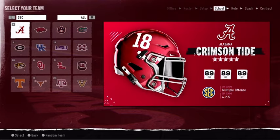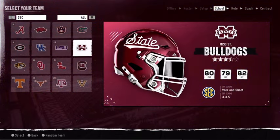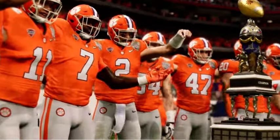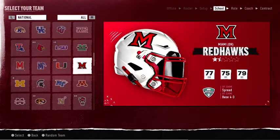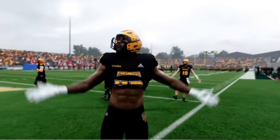Once you've settled your conference options, it's time to select your team. Begin with a highly ranked team and dominate at the top with repeat recruiting and playoff success, or build from the ground up with a smaller program and prove you have what it takes to go from an unknown to postseason favorite.